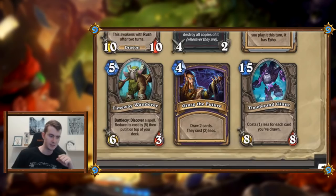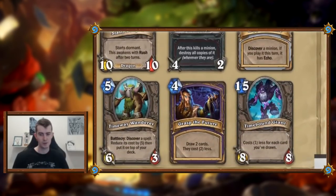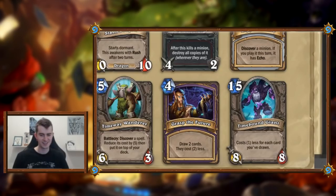Time Bound Giant: costs one less for each card you've drawn. So on turn one you draw one card — when is it playable? Around turn eight it's a six or seven mana eight-eight, and then you can make it cheaper with all the card draw effects. Oh — with the guy that shuffles your hand into your deck and you draw all of them, you could play Giant for almost nothing. You have a couple of those Yetis and then play Giant — that's pretty insane. Can you keep it in the opener? No, okay.